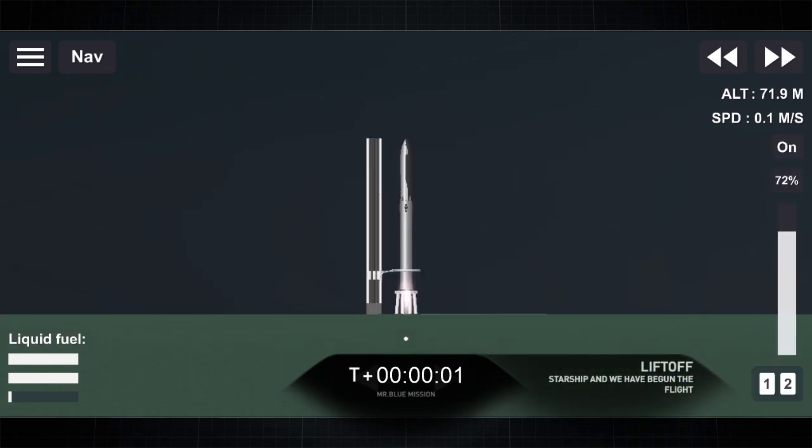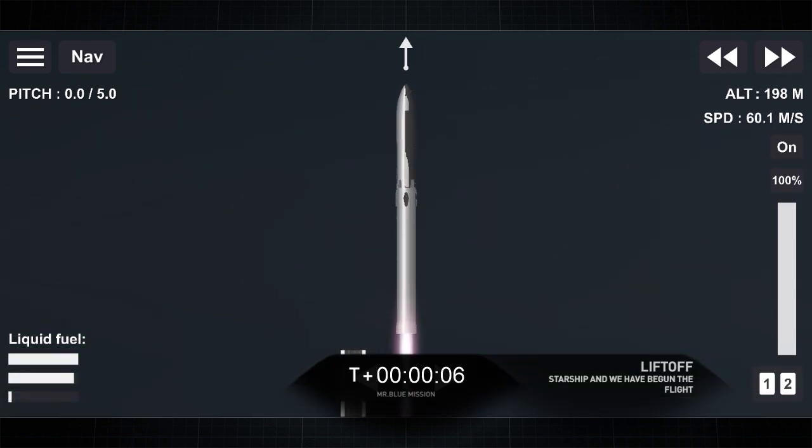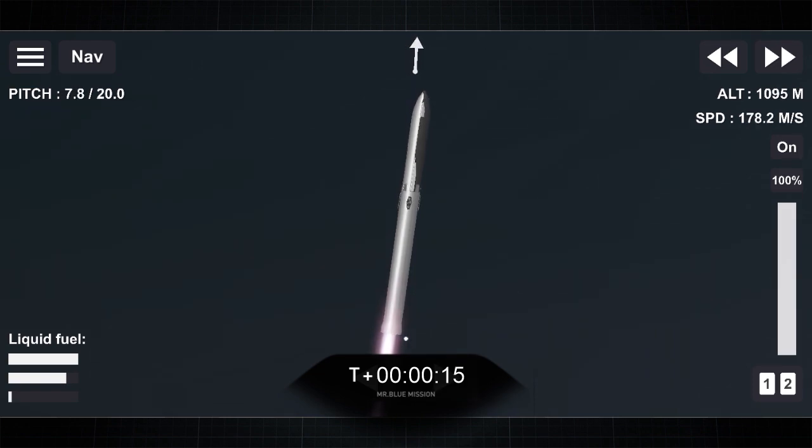Ignition and liftoff. Vehicle is pitching downrange. Stage 1 chamber pressures are nominal.